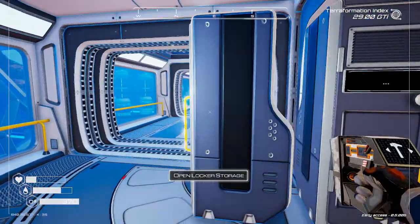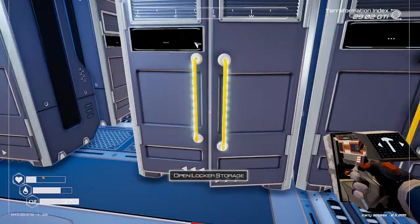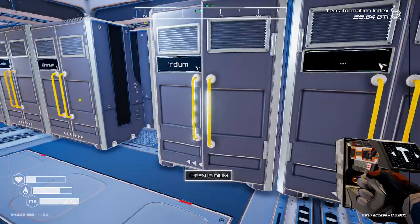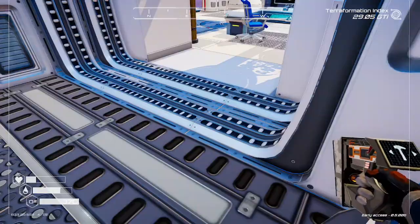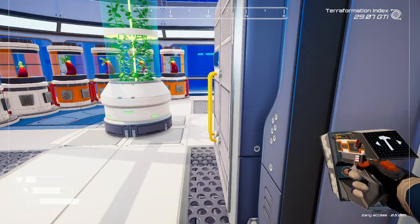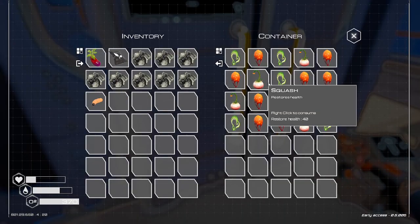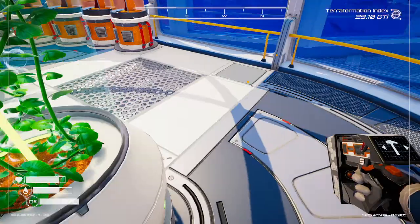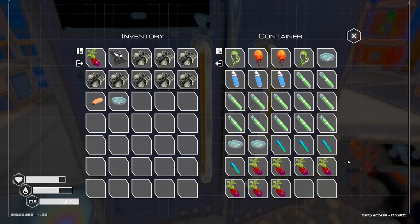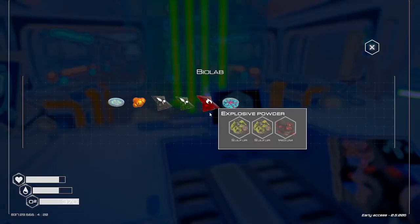No bacteria, no mutagen. All these unlabeled storages — but this is where it would be if it's not downstairs, which we're going to check next. I think we don't have any here. Let's check the recipe first before we waste time getting one. Mutagen: methane and sulfur — is that what the recipe is? Let's check.